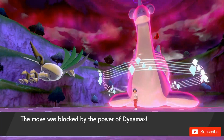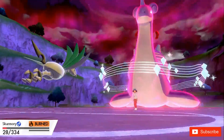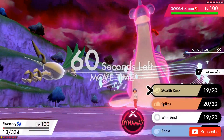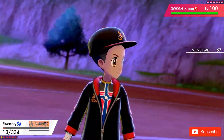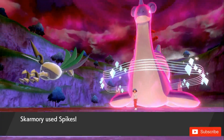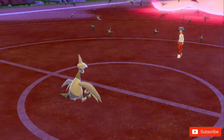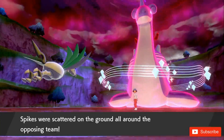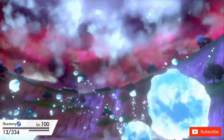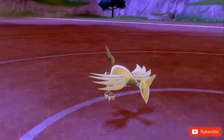My Whirlwind fired off but thanks to the power of Dynamax it didn't do anything, and Skarmory is now at really low health. I go for Spikes to try to set up at least one layer before Skarmory goes down. I manage to fire off that first layer of Spikes, which is great — my opponent's Pokémon will take even more damage switching in. Lapras goes for its GMax move again and KOs Skarmory, so that's one down.